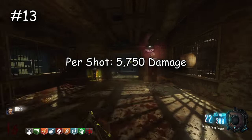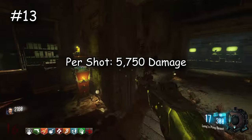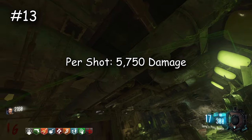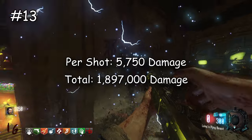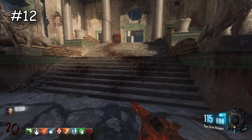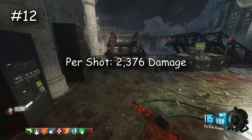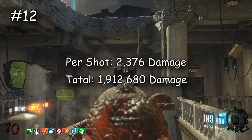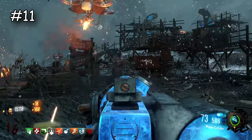Now the MX Garand — you might wonder how it's this high. Surprisingly it does 5,750 damage per shot — one of the highest damage-per-shot weapons in this game for non-snipers. Overall it does 1,897,500 damage total, almost 2 million. Then the PBSH — not really surprising given it has so much ammo. Per shot it does 2,376 damage and overall does 1,912,680 damage total. It's just the go-to SMG — great weapon, I think it's only on Gorod Krovi which kind of sucks.